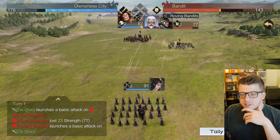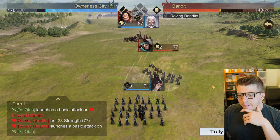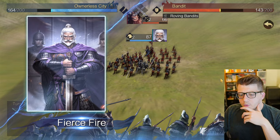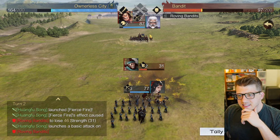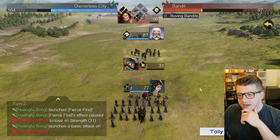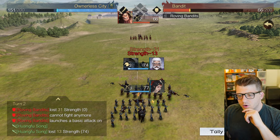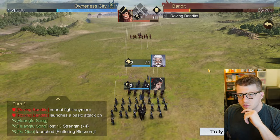The cavalry have advanced all the way to the back row. We got 'Fierce Fire' - he's about to ult as well. It looks like he's attacking from back there - he's going to help out the archers in the back row. Right now I think because we're in the tutorial I actually can't control anything, so these dudes are just popping off on their own.